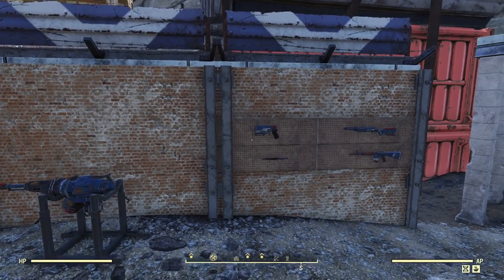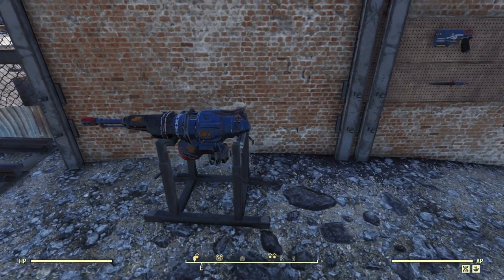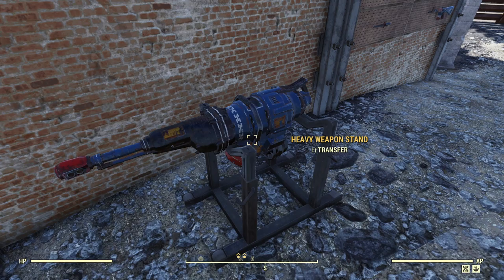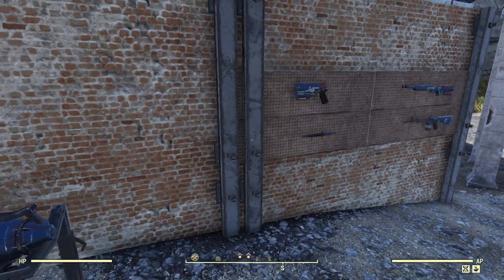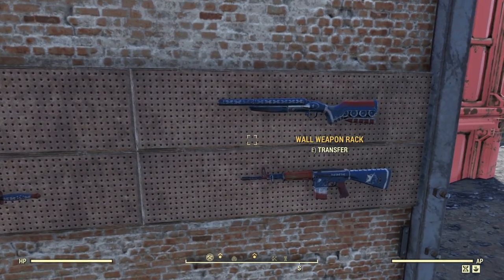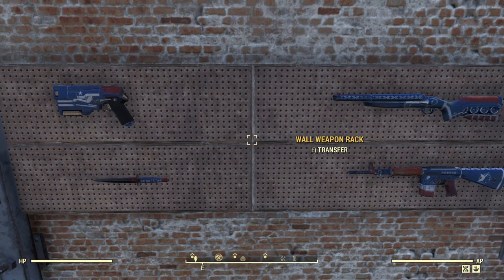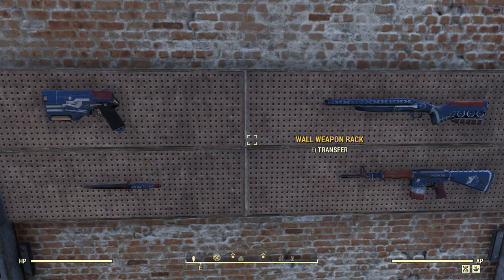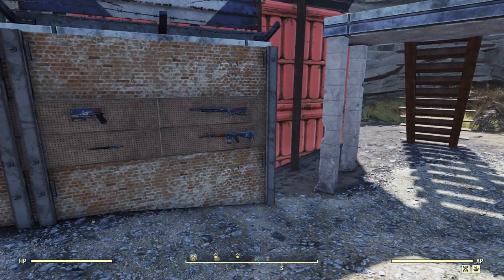It does come with five weapon skins. You've got the Gauss skin here — each one basically has the same theme of the chain wrapped around it with the red, white, and blue finish. You've got the 10mm pistol, the combat knife, the double-barreled shotgun, and the handmade. All of them look well done, well made, and it's definitely nice to see them throwing in more than just one thing.